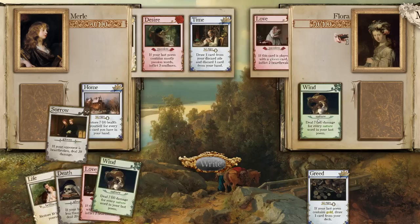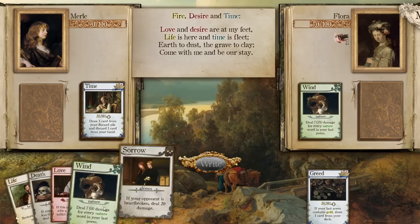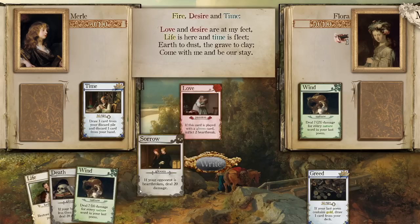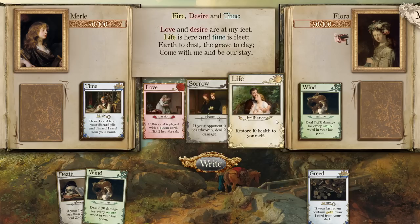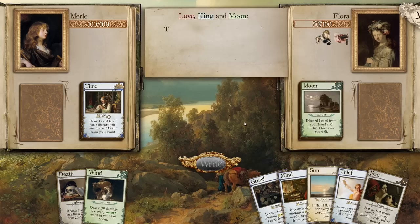Thankfully it looks like that was going to do 21 damage to me. Fire, desire, and time: 'Love and desire are at my feet. Life is here and time is fleet. Earth to dust, the grave to clay. Come with me and be our stay.' I have no nature words. If your opponent is heartbroken, do 20 damage. If this is played with a gloom card, inflict two heartbreak. Playing Love and Sorrow together — Love, Sorrow, and Life is going to be the poem. We'll do heartbreak, they can't restore health, and then we'll do 20 damage and restore 10 HP to myself. Get wrecked, Flora!